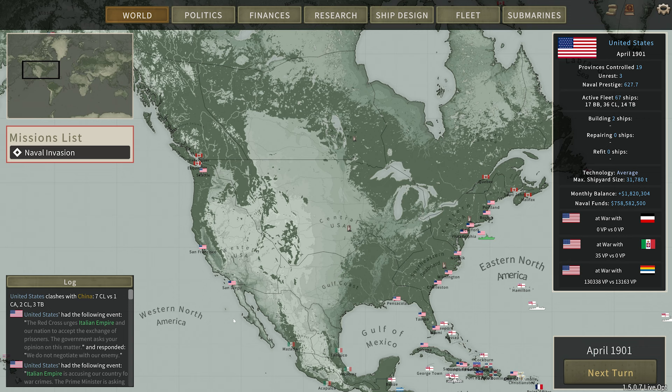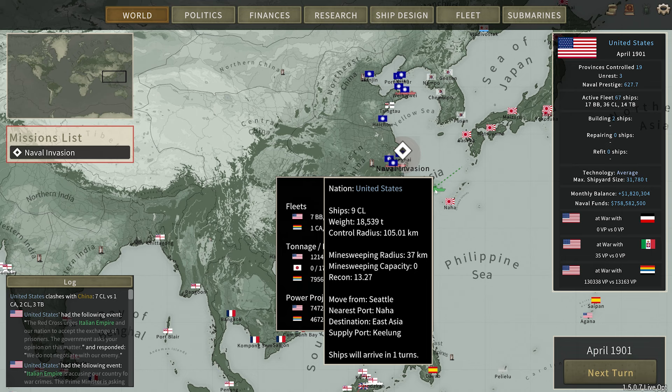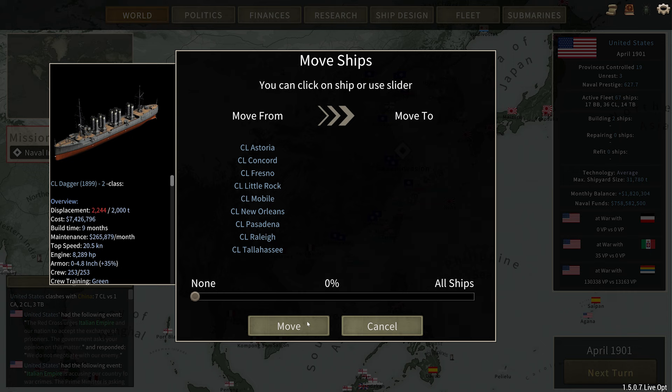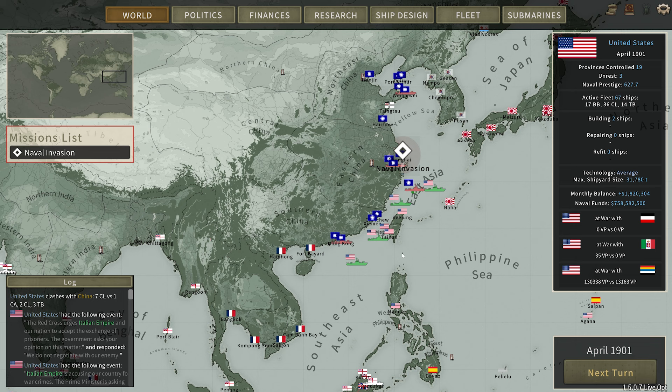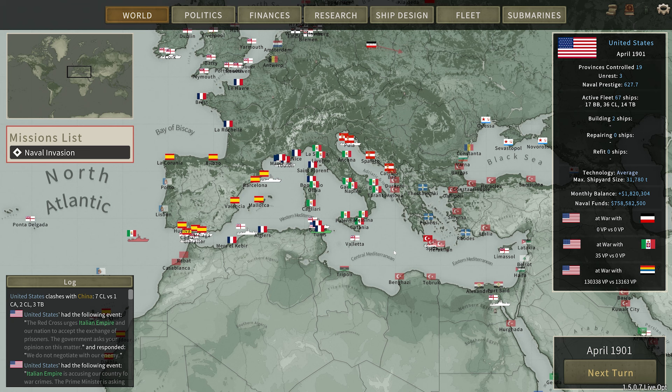It is April 1901. A few months have passed since the last episode, and the entire world has seemed to erupt into chaos. Let's take a look at it. Over here in the east you can see what we're going up against. Right here was that battle. That's that one carrier remaining, and that is our nine cruisers right here. I'd like to engage that fleet right now. China has been rebuilding ships quite a bit, and so have we. In the Mediterranean, things have kicked off.